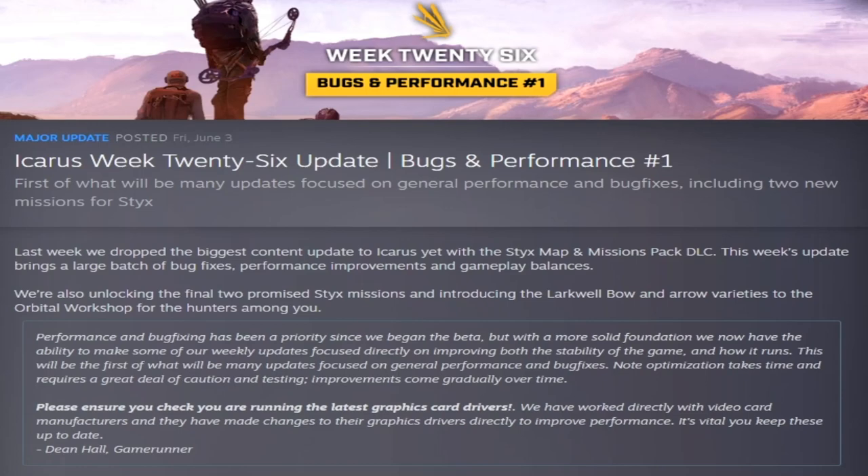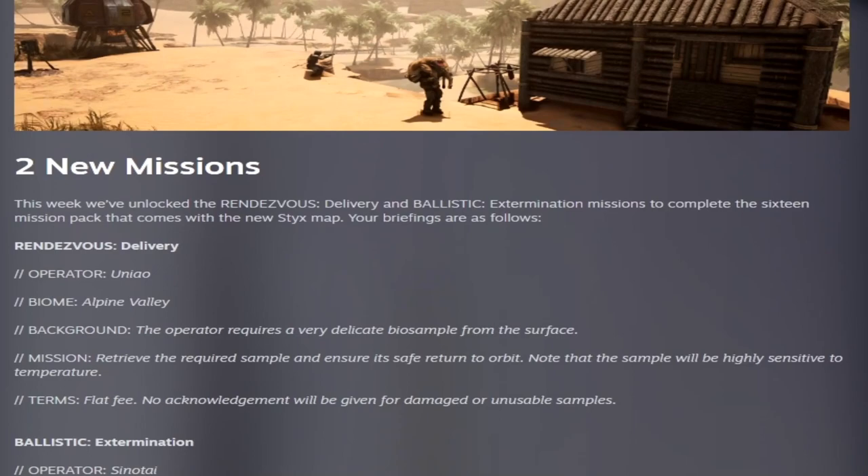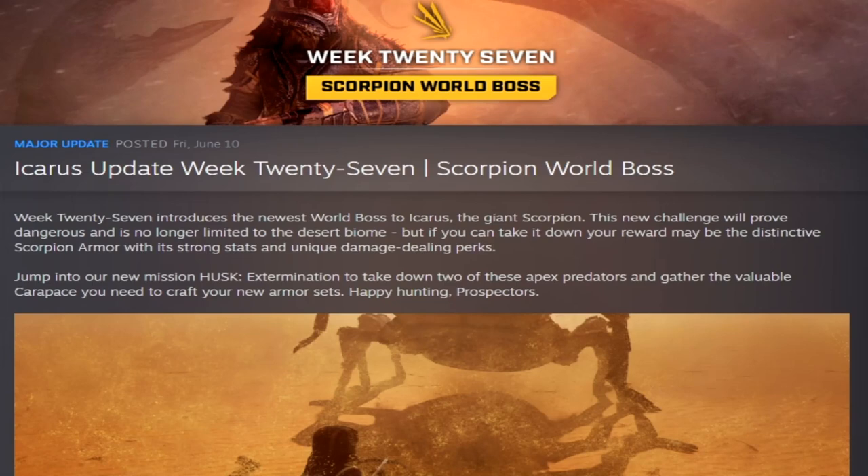Week twenty-six brought bug and performance fixes, two new missions — Rendezvous Delivery and Ballistic Extermination — and one of the best weapons to date, the Larkwell bow and arrows. Week twenty-seven introduced the new scorpion world boss, one of the hardest missions at the time. Husk Extermination was the mission required to fight it, and it also added the scorpion armor set.